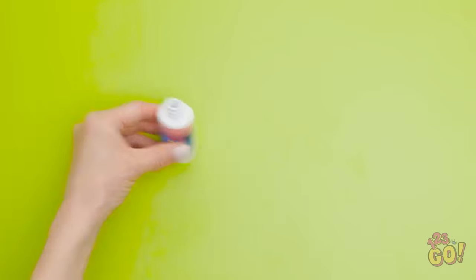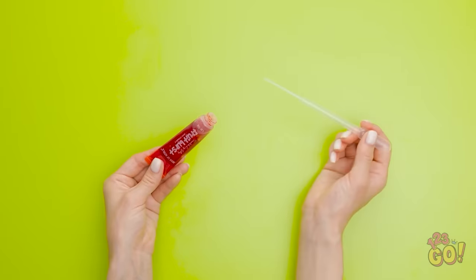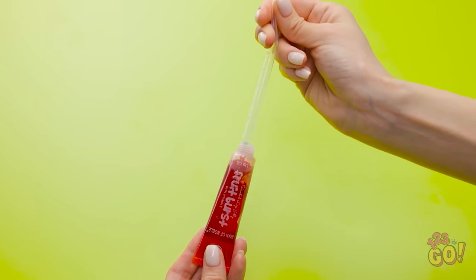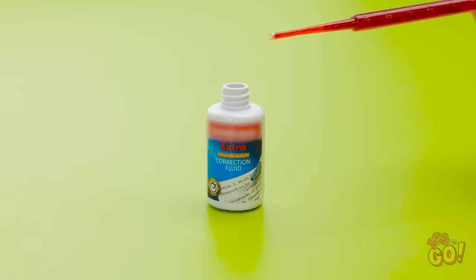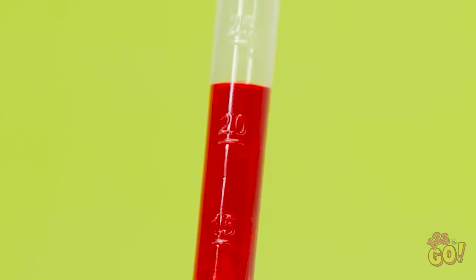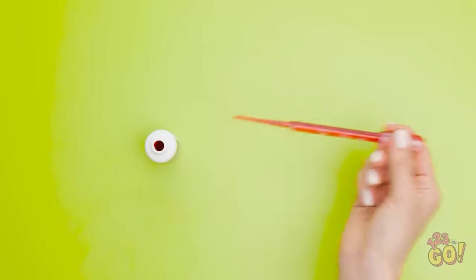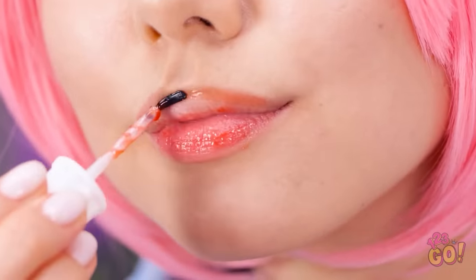Now I'll clean out the bottle. Next, I'll take my favorite lip gloss. I can use a pipette to remove it from the tube. It makes it so much easier. I don't want to make a mess. Now it can go into the correction fluid bottle. I'll fill it right up. That should do it. And I'll replace the lid. I'm so smart. And my lips are gonna look great. That feels much better. I miss this.